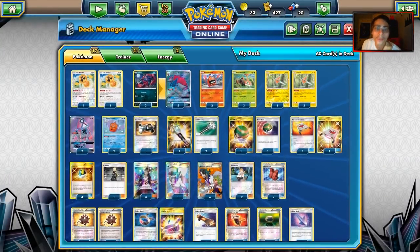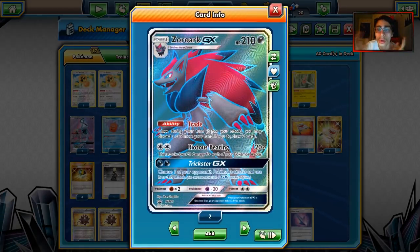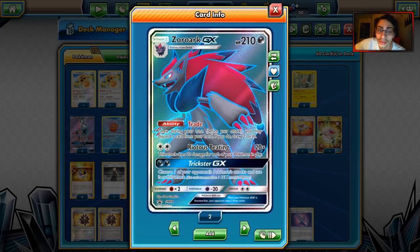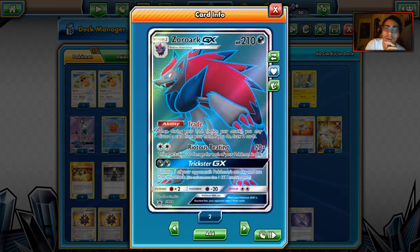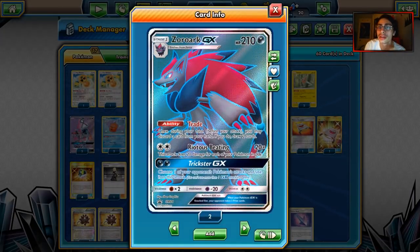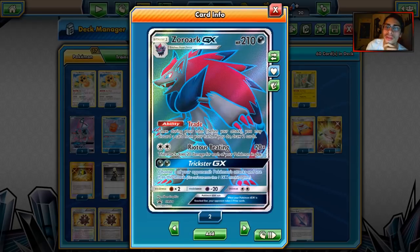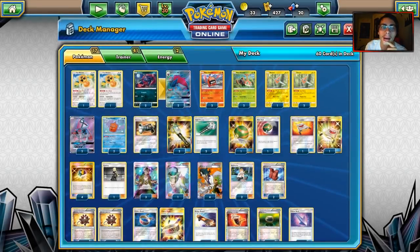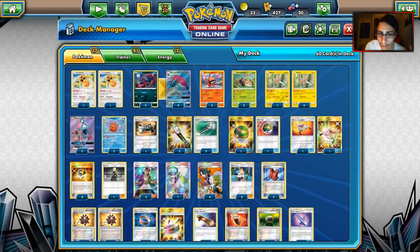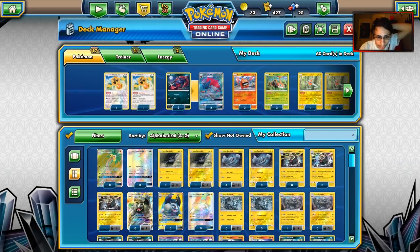Now, how do we get tools in the discard for the ability to work? Well, the first option is Zoroark GX. I know Zoroark is overdone in the game, but it's one of the most logical things to have in this deck, since we can use Trade and discard a tool card to draw two cards. It gives us a nice backup attack too. Plus we have Lele with Wonder Tag to grab supporters.